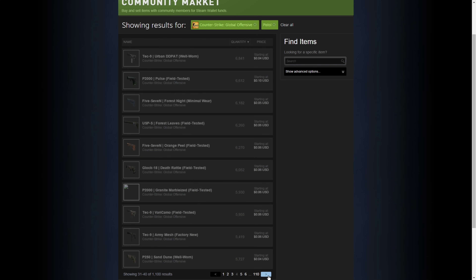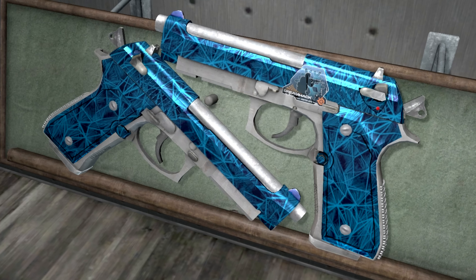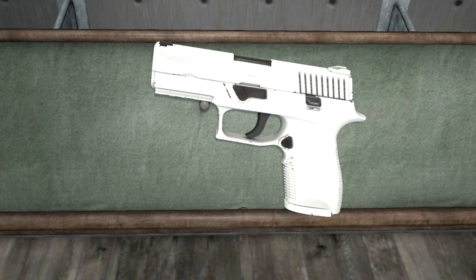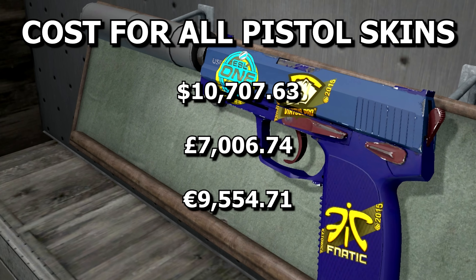At the time of making this video there were exactly 1,100 different pistol skins on the market, comprising of 178 souvenirs, 273 stat-tracks and 649 normals! And although the numbers and prices are always fluctuating, I could have bought them all for just $10,707.63. Bargain.